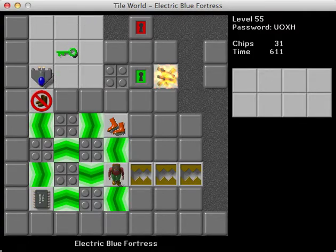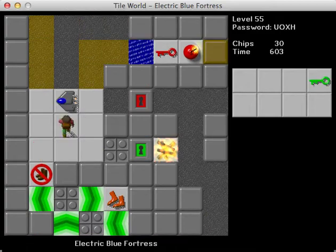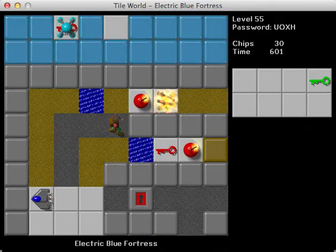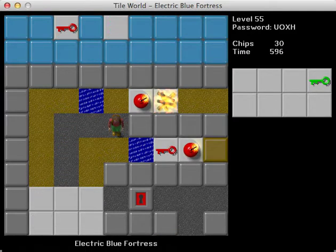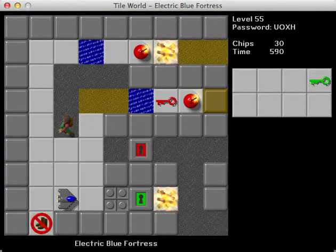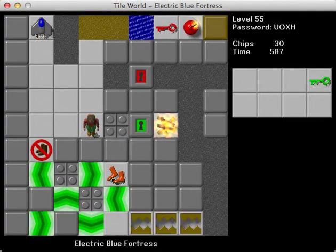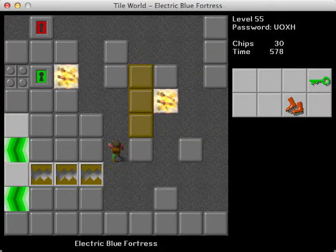I'm going to go down here like this and then slip this way. It seems like I need to get the glider through one of these — I'm going to guess this one, this makes sense. We need to turn it around by doing that. Now I need to actually go back — I guess you'd have to get the chip on the way back in Lynx. Interesting. Okay, so we got that done.